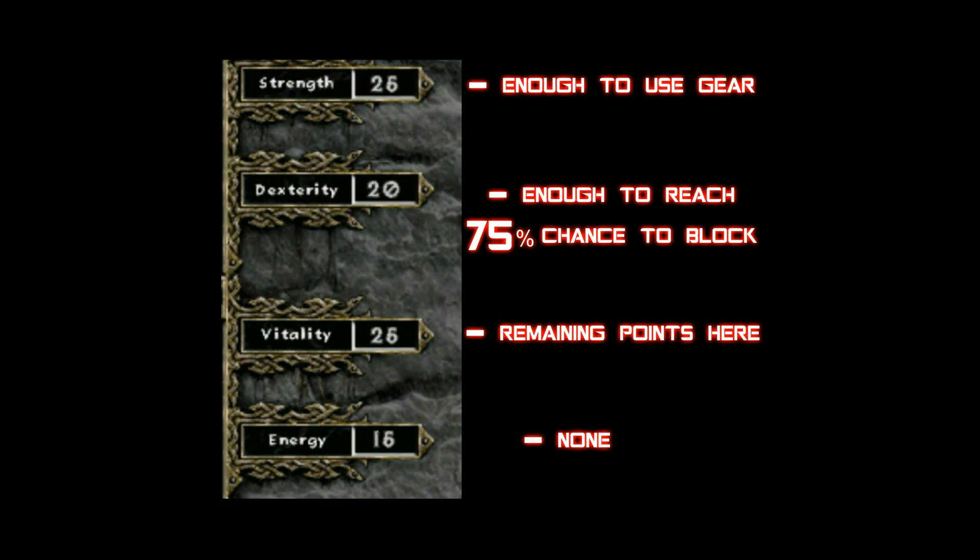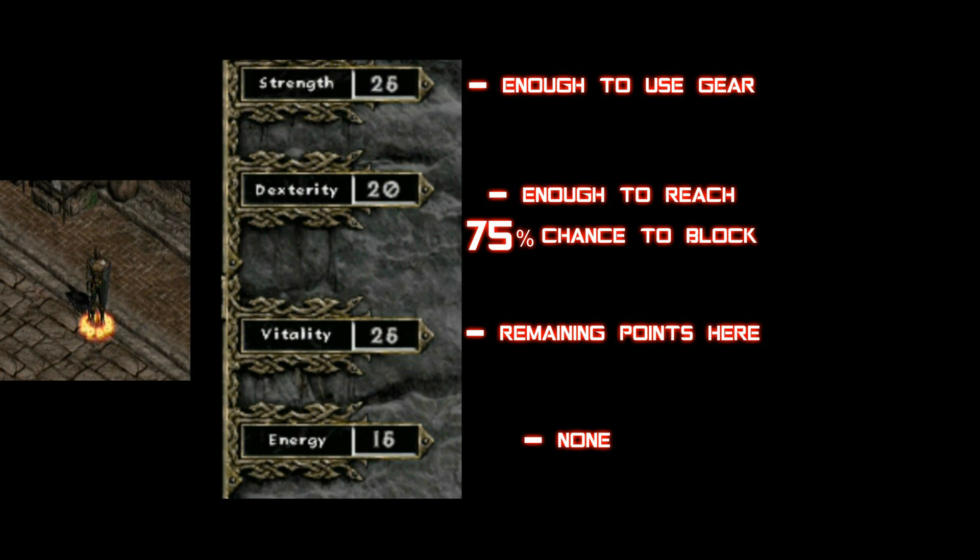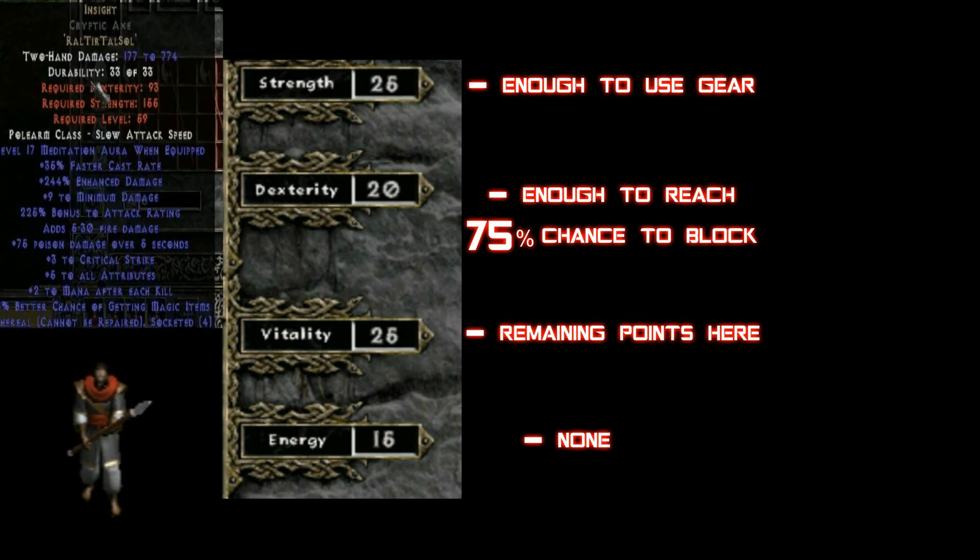For your stat points, you will want to put enough Strength to use your gear and enough Dexterity to reach a 75% chance to block — just make sure you have Holy Shield cast before you check this. Put the rest of your stat points into Vitality.